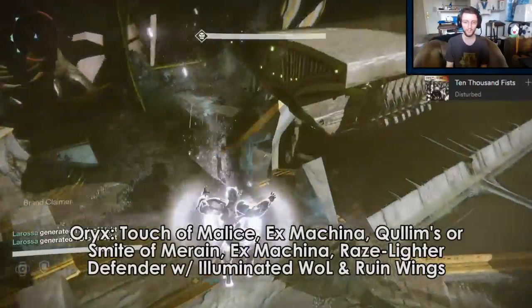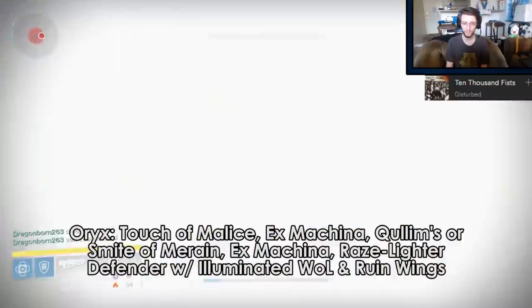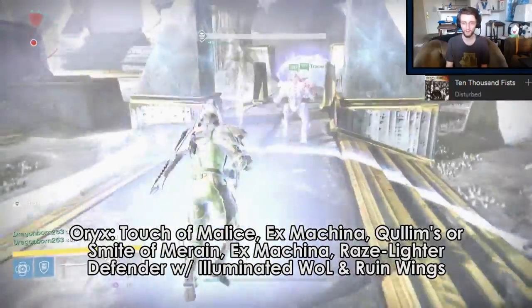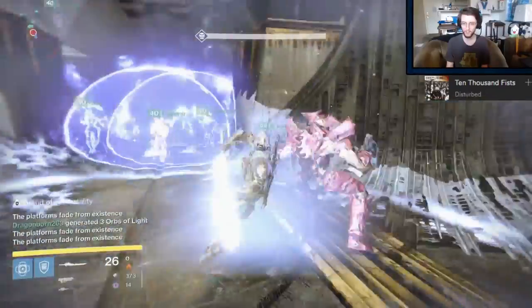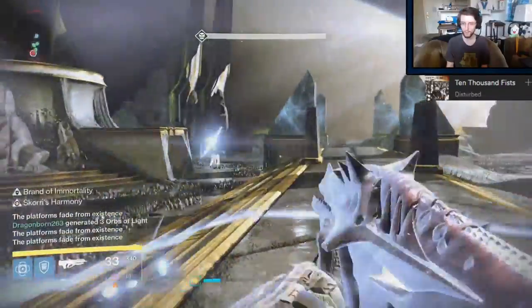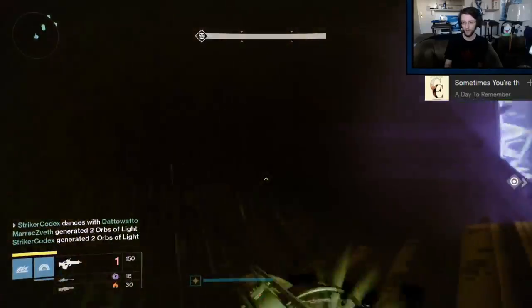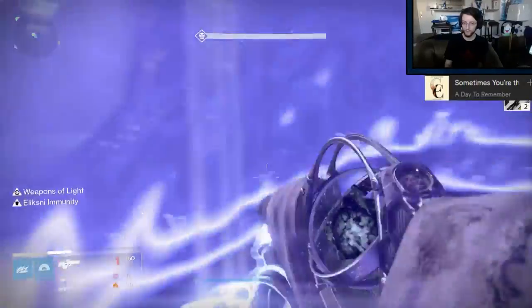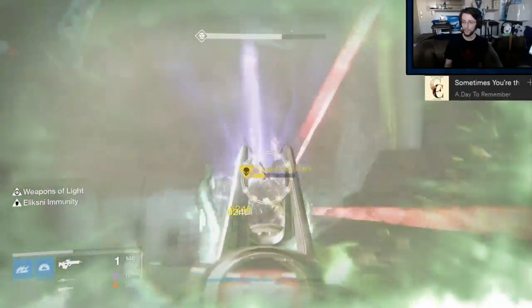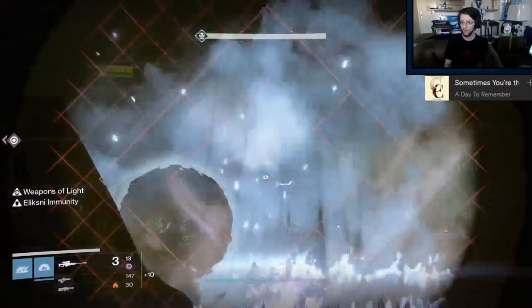For Oryx, if I'm the brand runner, then I use Smite of Moraine, Ex Machina, and Raze Lighter — same as Year 2. Raze Lighter is exclusively for the Major Knight that I steal the shield from, and Smite of Moraine simply because I like it. If I'm not running the brand, then it's either Touch of Malice, Ex Machina, and Quillums, or some sort of primary weapon, Ex Machina, and Sleeper Sim. Touch and Sleeper are exclusively for killing ogres as fast as possible — Sleeper is a little safer, but getting heavy ammo can be awkward at times.